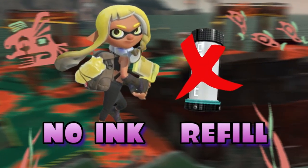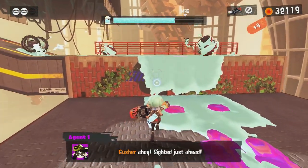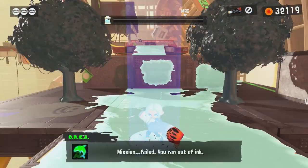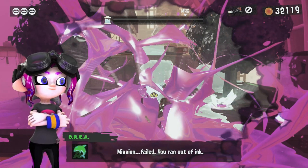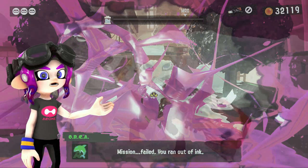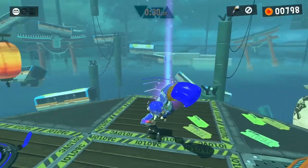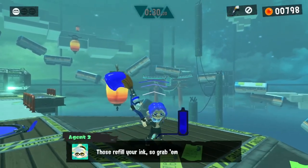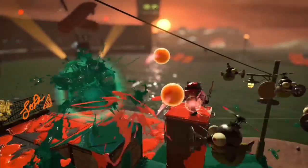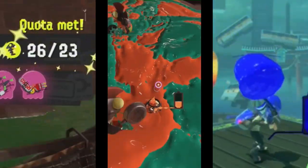The second event is No Ink Refill. In certain Splatoon 3 story mode levels, you have to run around using limited ink — you can't refill your ink in squid form. In this event, you won't be able to refill your ink using your squid form, and instead you'll have to manage your ink tank and run around to specific refill spots where you can grab canisters to refill your ink. This adds extra complexity: you've got your quota to meet, lesser Salmonids to deal with, and this ink tank problem to manage as well.